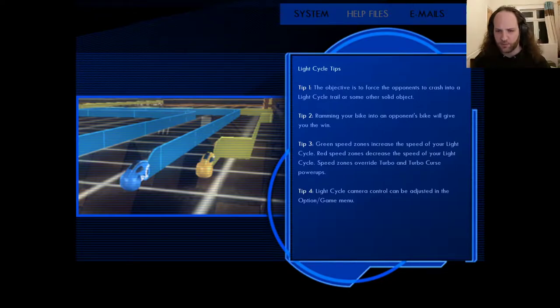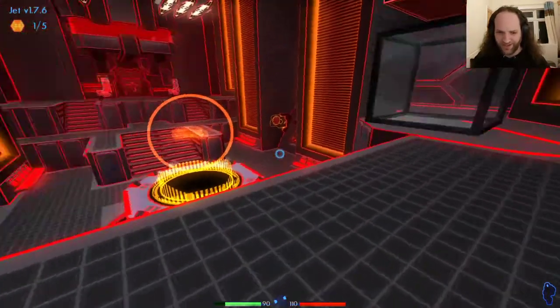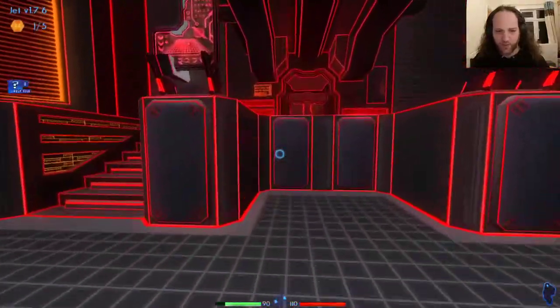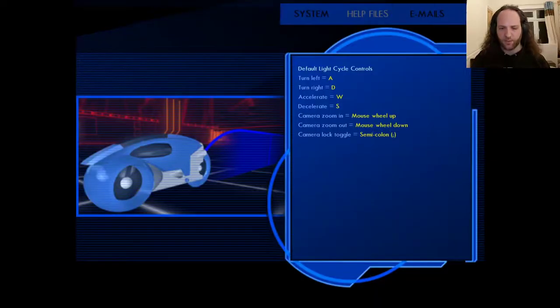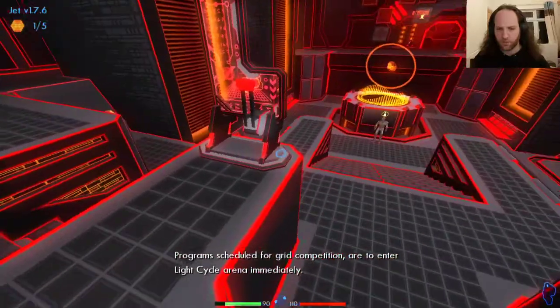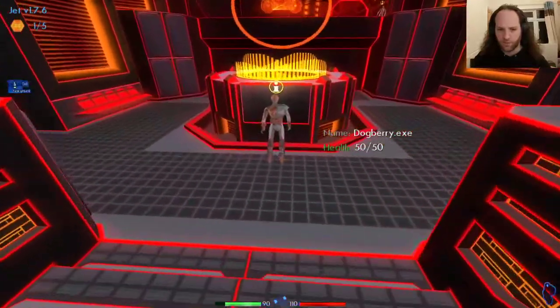Ramming your bike into an opponent's bike head-on will give you the win. Free speed zones — light cycle camera. So I'm not actually very good at this, so this will be fun. But we get to fight against these jokers. You can zoom in and out as well.